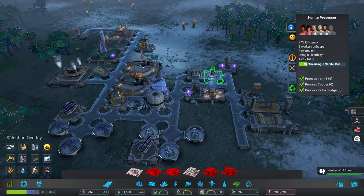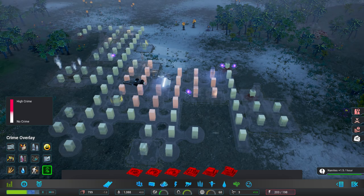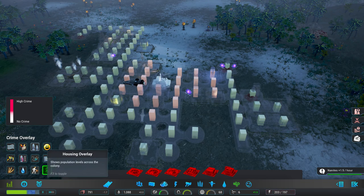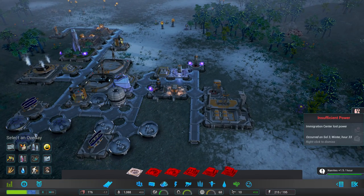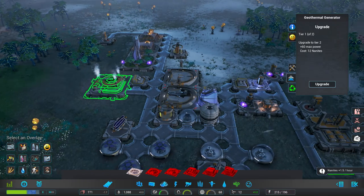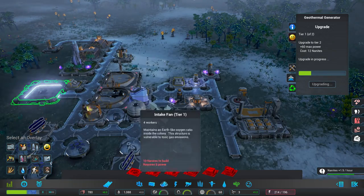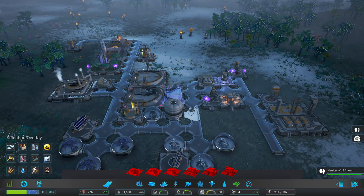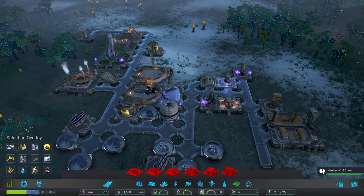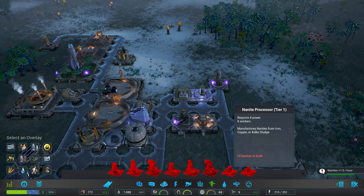After we get air sorted out we need one or two police stations and some entertainment, then concentrate on creating kelko sludge. Crime level is very low right now. Happiness is already horrible and we still have to win our first election. Insufficient power alert. Going to upgrade — insufficient housing too. Lightning destroying a road again. We need one more processing plant. Nanite processor costs 14 nanites — almost there.